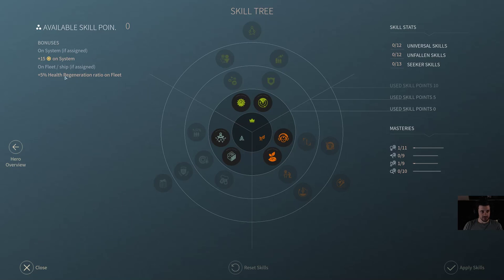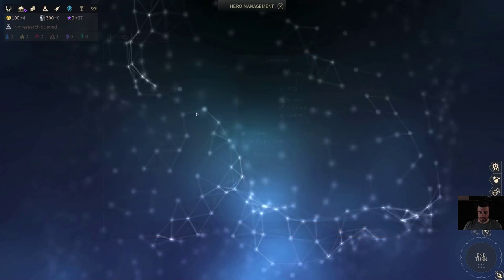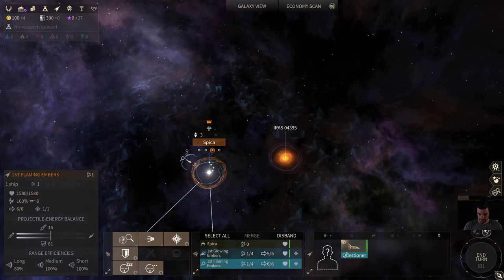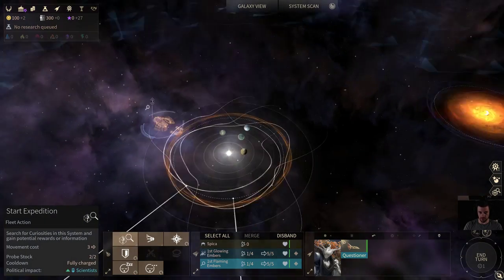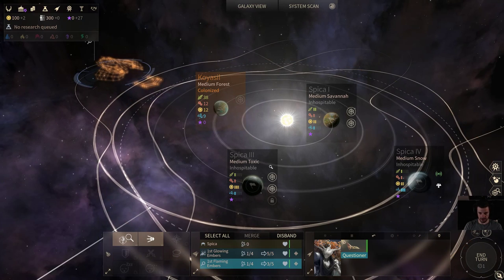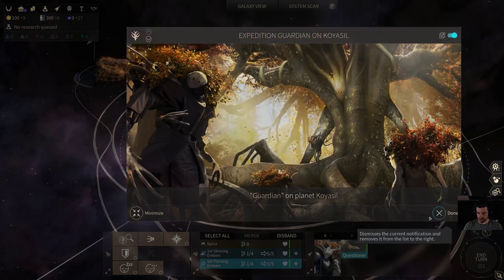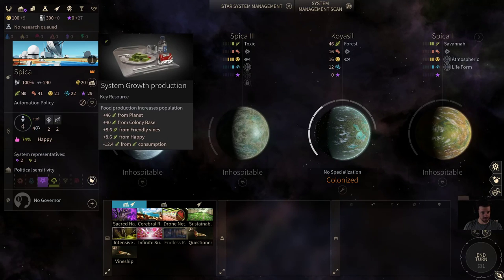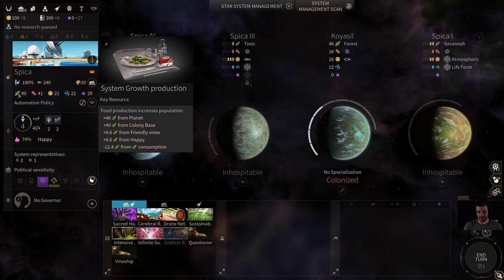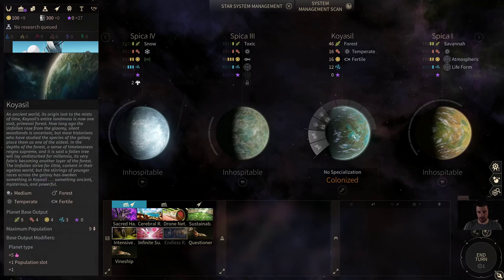What I usually like to do with this guy — he gives a little extra dust early on, but whoop-dee-doo — is assign him to the fleet. We're going to assign him to our questioner and use him for exploring curiosities, so we want to get the Guardian for sure. Now we've got two Guardians, and still minus 12.4. So the Guardians don't even consume food — they're just there, locked in, and they do produce all the normal FIDS of working the planet.